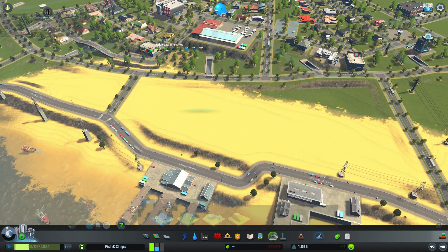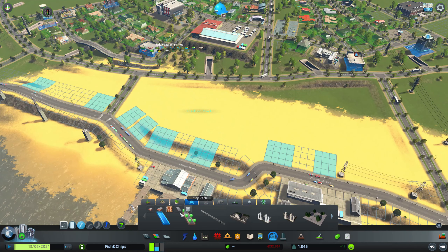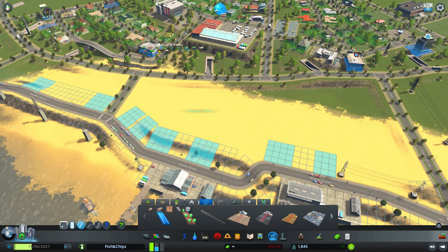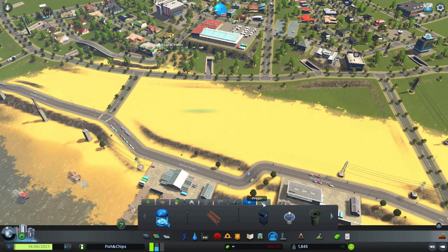First of all I want to make this beautiful park here. I haven't played with this DLC before - I got it for free a few weeks ago when the developers gave it to us - and I'm going to start exploring what can be made here. I'll go into the parks and plazas section and check out the city park area.